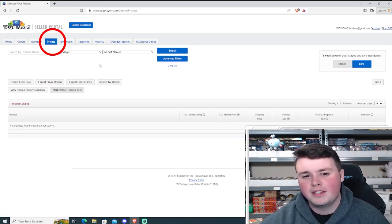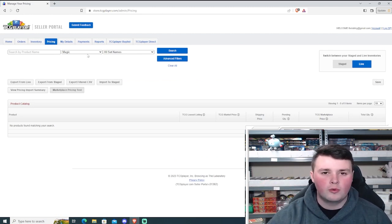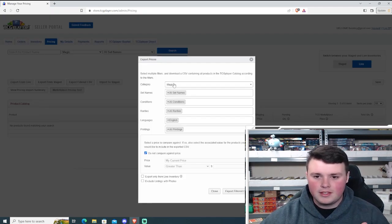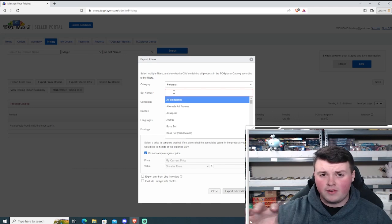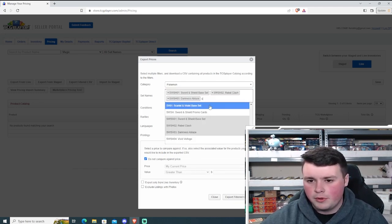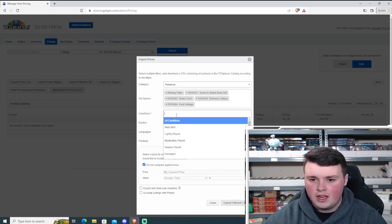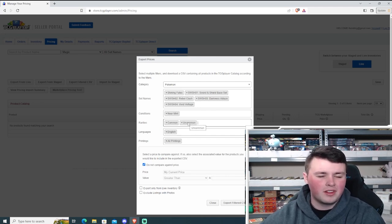Now we're on the backend of TCGplayer — go to the Pricing tab. This pricing tab is pretty neat. We're going to pull data out of TCGplayer and use it to figure out thresholds we want to find. Click "Export Filtered CSV" (comma separated values). Change the dropdown to Pokemon. For set names, we're going to stick to the rotation theme: Sword and Shield Base Set, Rebel Clash, Darkness Ablaze, Vivid Voltage, and Shining Fates — the five sets with Regulation D marks. For conditions, select near mint only. For rarities, go with commons and uncommons.